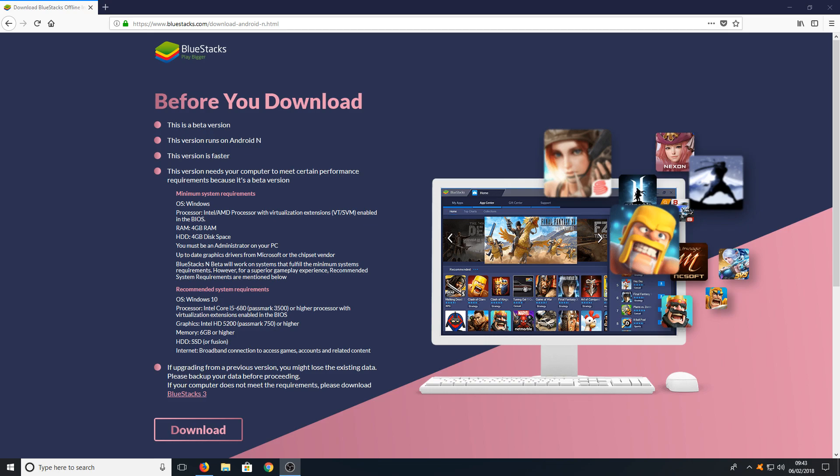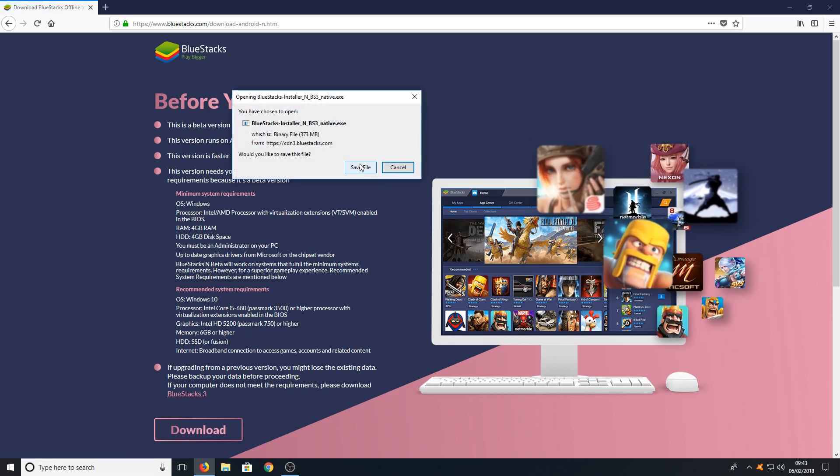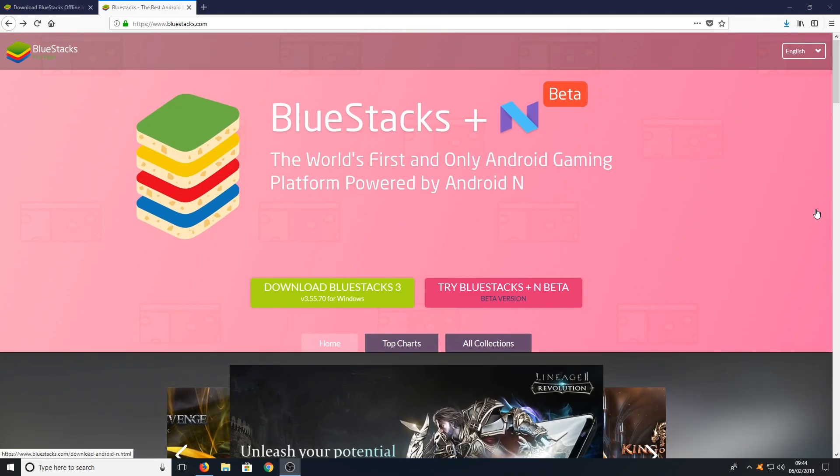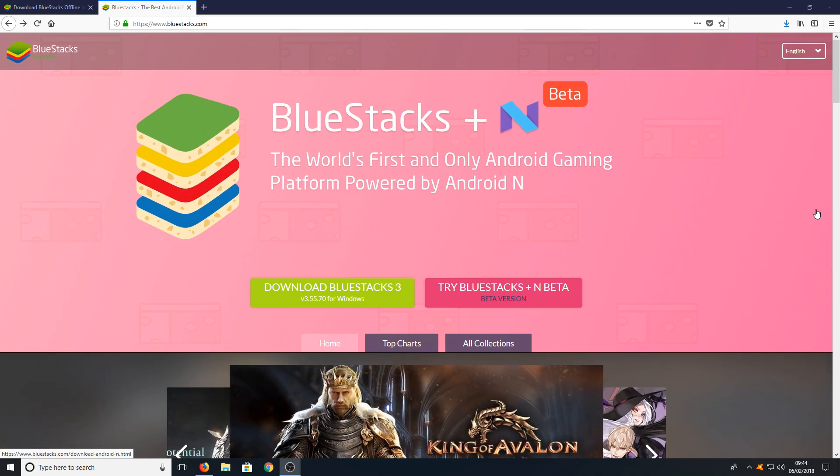Once you're happy with all this, we can go ahead and press download and save the file. BlueStacks are claiming this to be the world's first Android gaming platform to be powered by Android N.